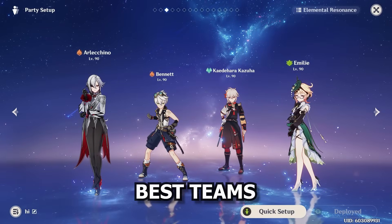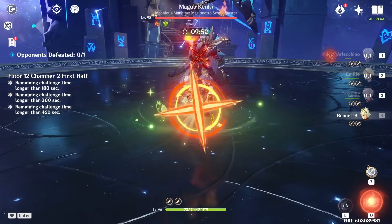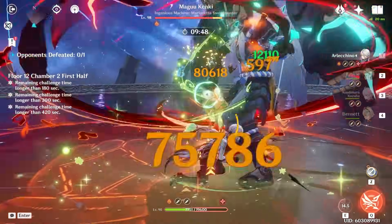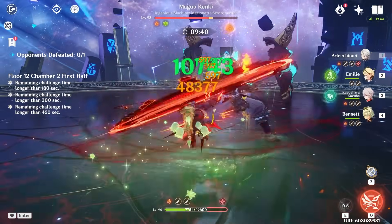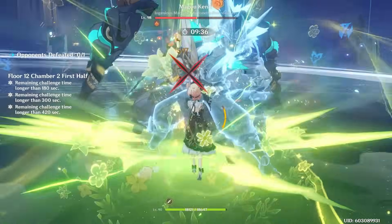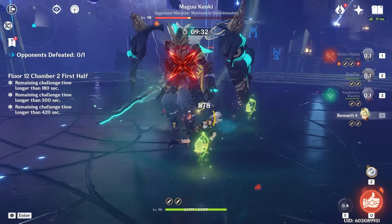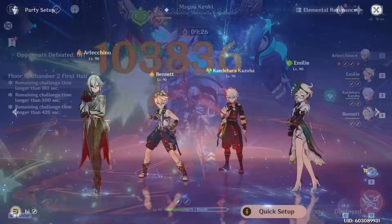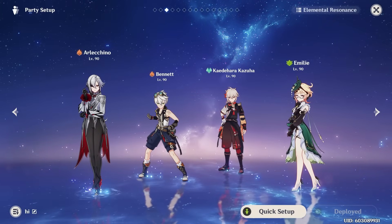Alright, now let's talk about one of the most important sections — Emilie's best teams and synergies. I want to start by saying that Emilie has more teams than you might think, as I briefly touched on earlier in the video. While Emilie as a character is heavily reliant on at least triggering the burning reaction sometimes to significantly increase her damage, outside of just wanting at least one Pyro character in the team, the rest is pretty flexible — there are many team comps that work well with Emilie because she just has good off-field damage. A standard team for Emilie is obviously going to be straight up burning or Mono Pyro.